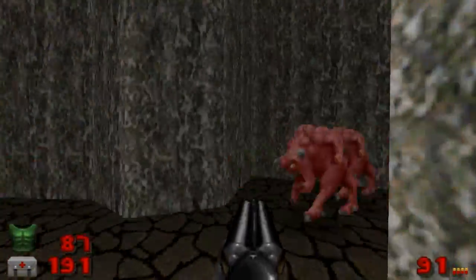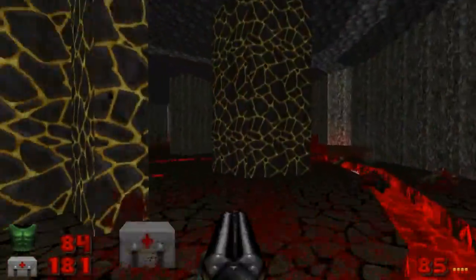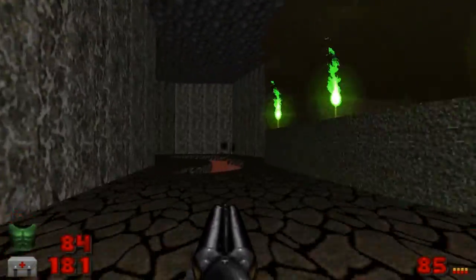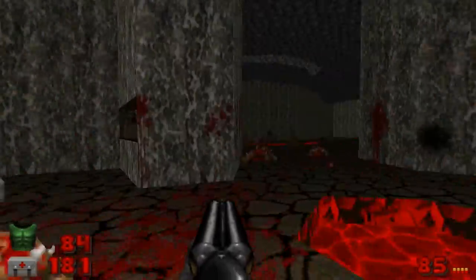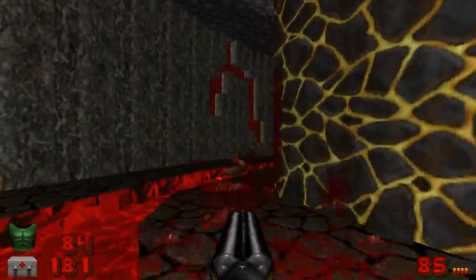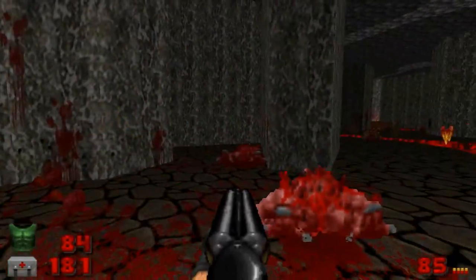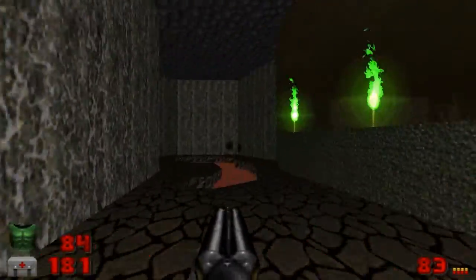My point is — for Brutal Doom 2, it's kind of a must for this map. Anyway, I think everyone in this cabin is dead now. So what we've got to do now is go after those spider masterminds. And since the invulnerabilities are right next to them, it's kind of a godsend this time. I'm just making sure everyone's dead.